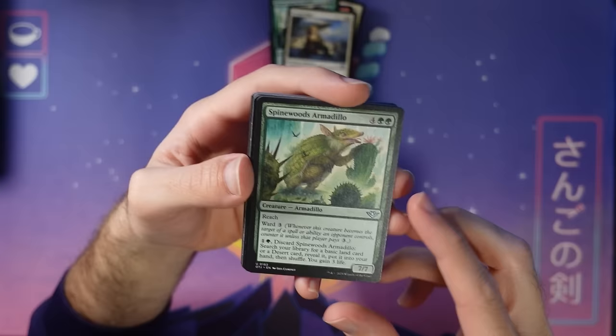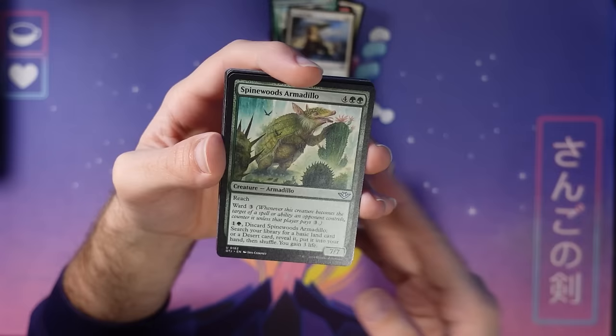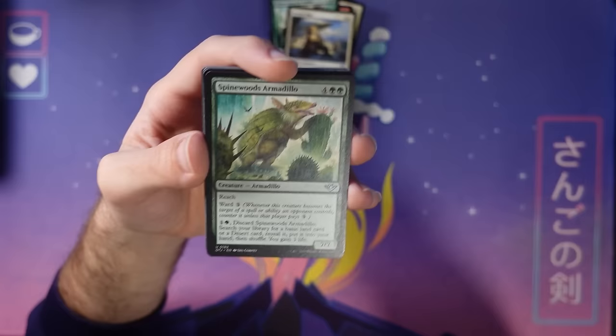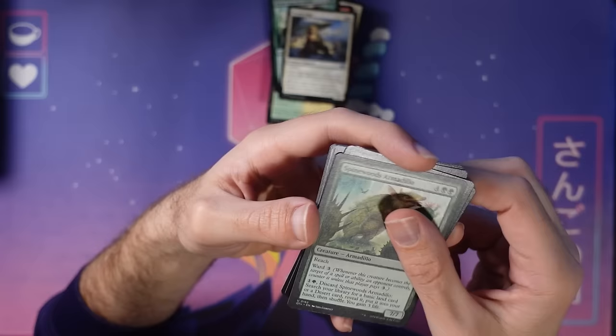Spinewood's Armadillo — you can either land-slash-desert cycle it and gain some life, or at six mana it's a seven-seven reach with ward. This thing is good because you basically always get functionality out of it, whether early game or late game. Two-mana Lay of the Land that can get deserts and gain you three life is shockingly strong. Just making sure you hit your land drops and giving a little bit of life back if you're racing. And then this body is great — that is one big armadillo.